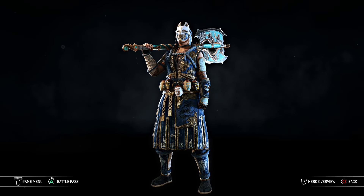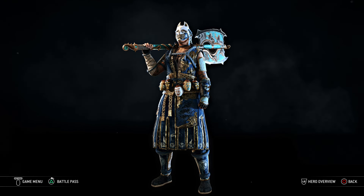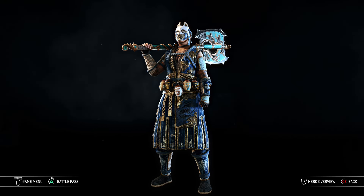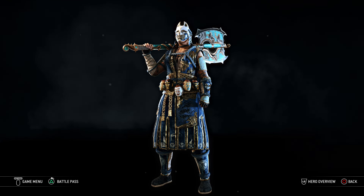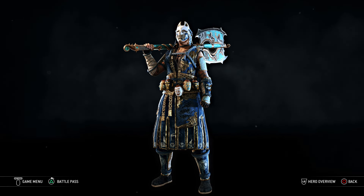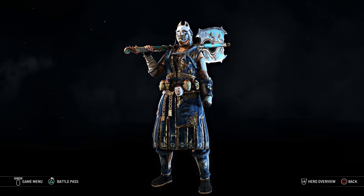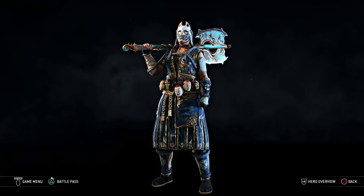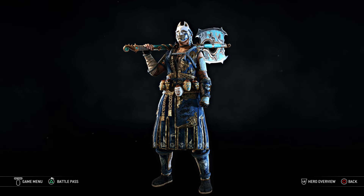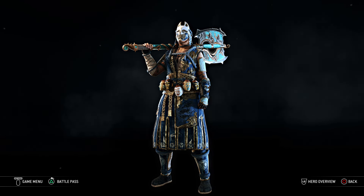Hello everybody, Raven Knight here, coming at you with another how-to-build video. This is a series where I take you through all of my created For Honor characters and some campaign characters, and teach you what you need to do to build them yourself so that you can use them on the battlefield. What I do is I go through basically their armor and weapon sets, their executions, their color schemes, their patterns — everything on how I build them and why I build them the way I do. Today we're going to take a look at one that I've had many requests to talk about and for whatever reason have not gotten around to doing, so we're going to do it today.